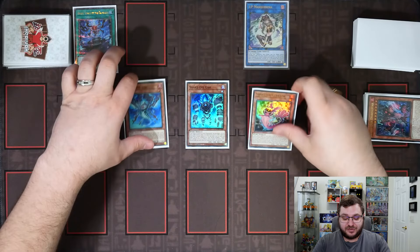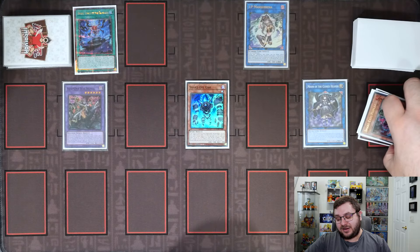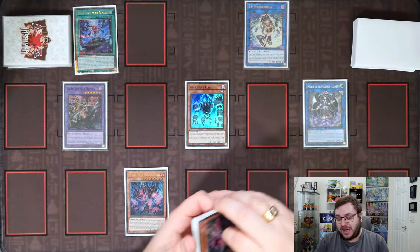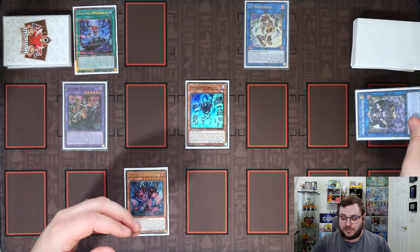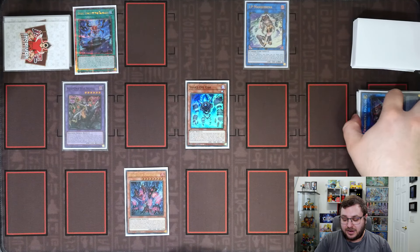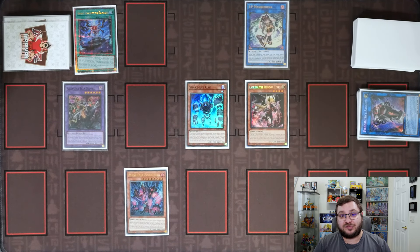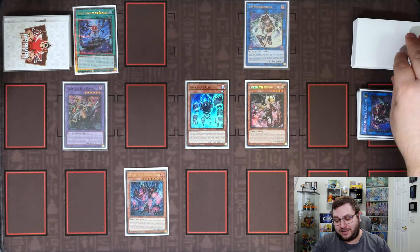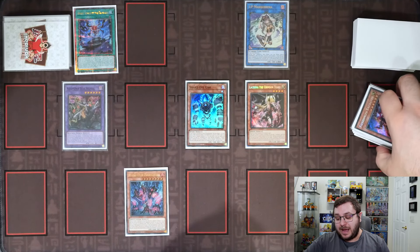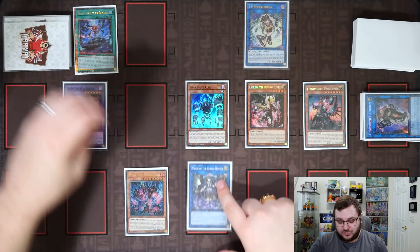Now we bridge into the full Fiendsmith line. We link Snake Eye Ash and Snake Eye Poplar into our copy of Moon of the Closed Heaven, then activate the graveyard effect of Snake Eye's Poplar, placing Snake Eye's Diabelstar back into our spell-trap zone. We link Moon into our copy of Requiem, then Requiem tributes itself to summon out our Lachryma of the Crimson Tears. On summon, Lachryma sends the Fiendsmith Engraver to the graveyard. With Engraver in the graveyard, we activate its effect, shuffling back Moon of the Closed Heaven to summon itself.